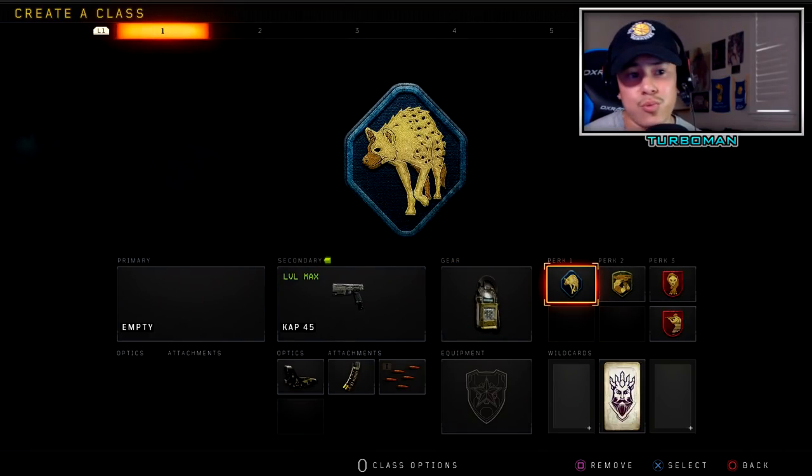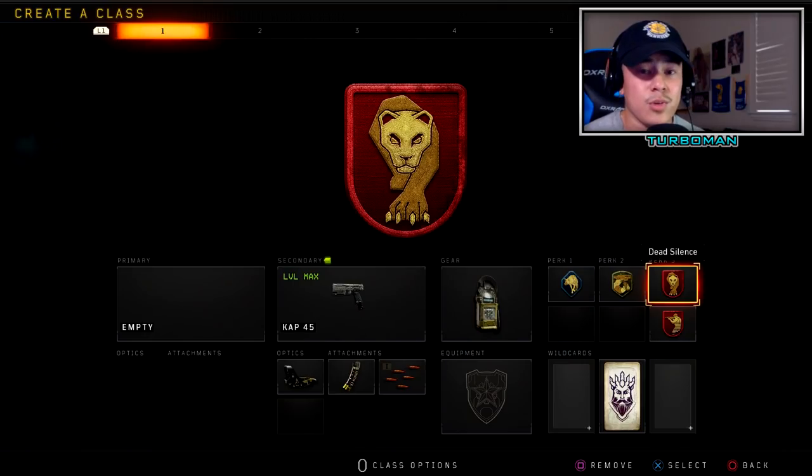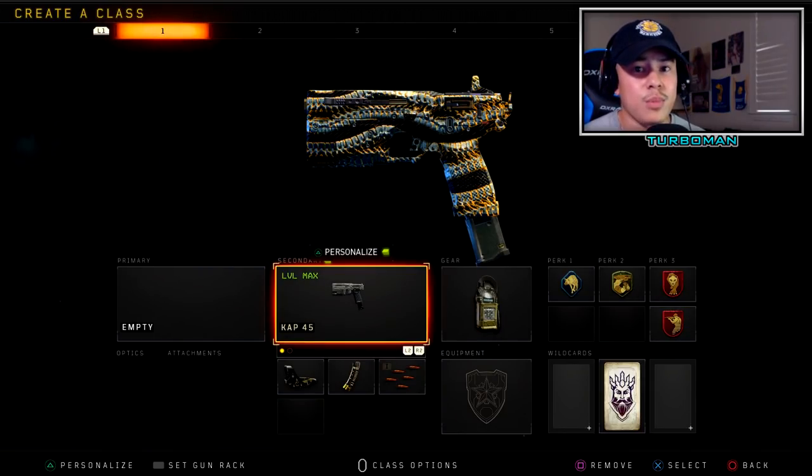We're using Scavenger so we can replenish our ammo — like I said, this gun goes through bullets really quickly so you're going to need that. Then we're using Gung Ho so we can pull up our weapon a lot faster after sprinting, and Dead Silence to keep our footsteps silent so the enemy doesn't hear us — especially useful since we're going to be sound whoring with the Acoustic Sensor. We got Ghost as well since we're going to be running around flanking, trying to remain as unseen as possible so we don't have to worry about UAVs.